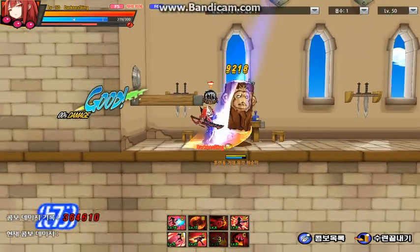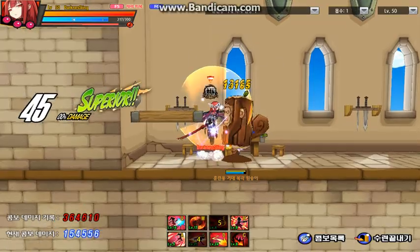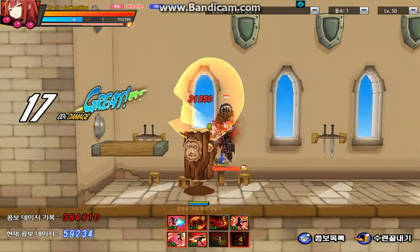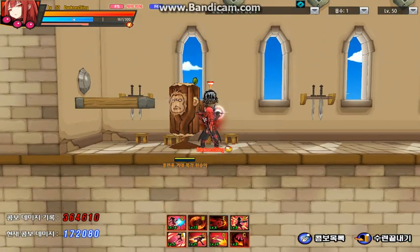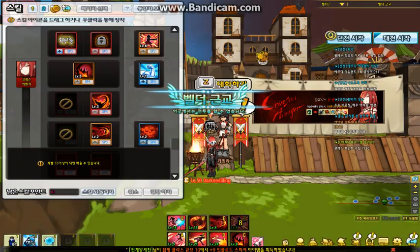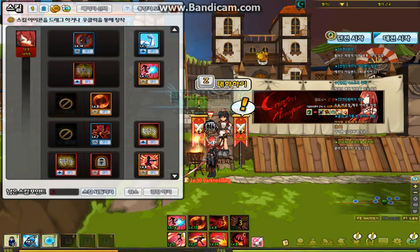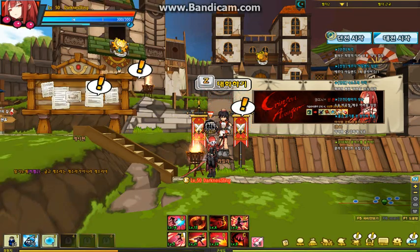So I guess that's all about Crimson Avenger. Doesn't have much to say. I guess it's an OP character or class. I don't think it's OP with this build though. Anyways, I think that should be it for Crimson Avenger. Yeah, I guess that's it. See you guys in the next one. Bye.